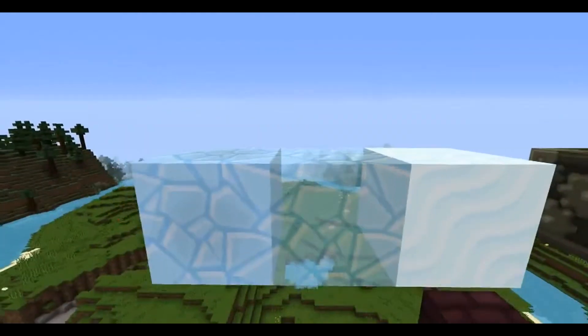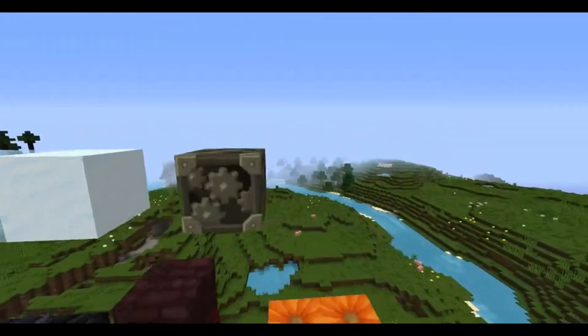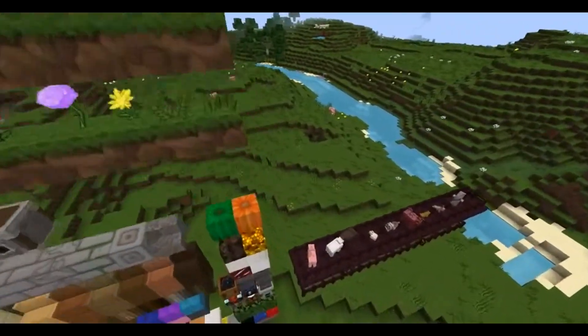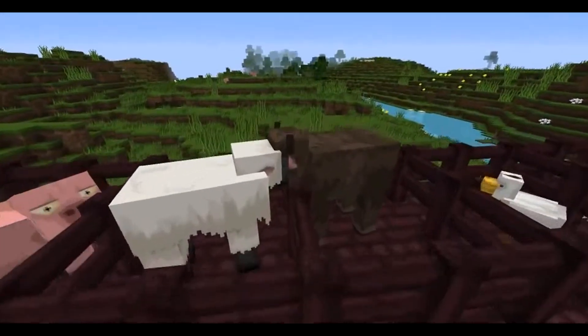We've got nether bricks and all that. That's bedrock, and that is obsidian. Next we have the ice section - I think that's just ice, packed ice, and normal snow, and of course the snow block.